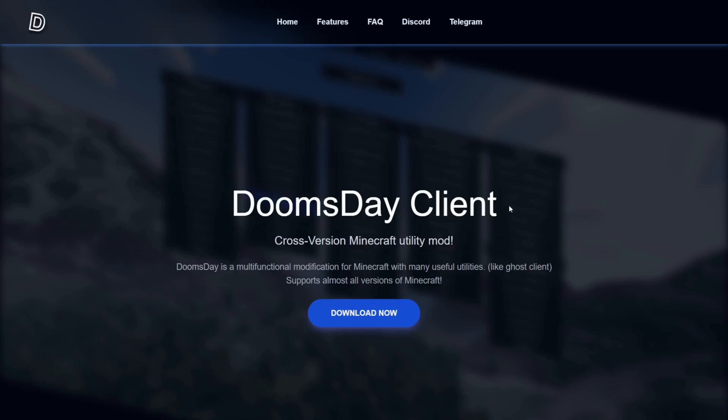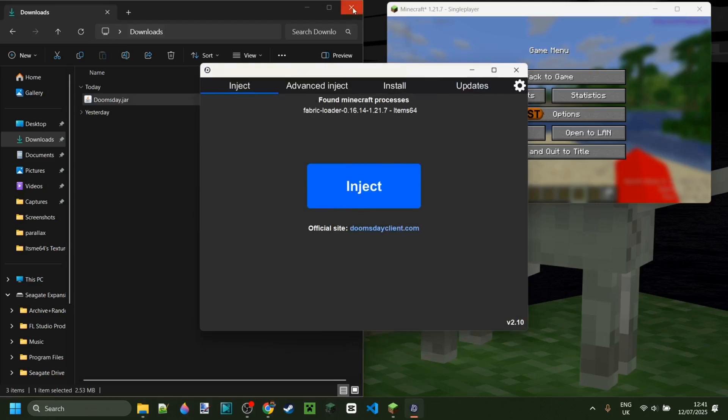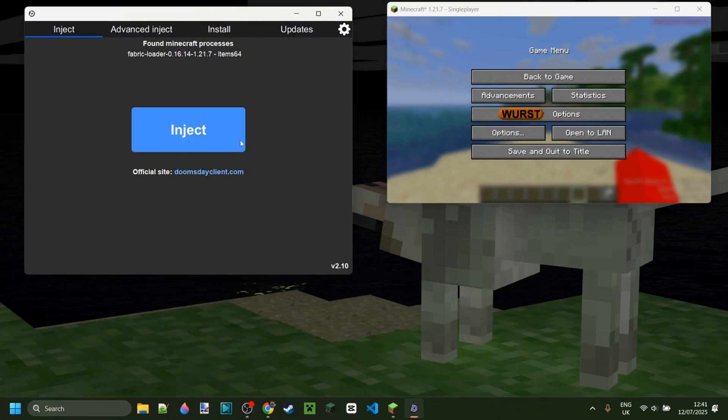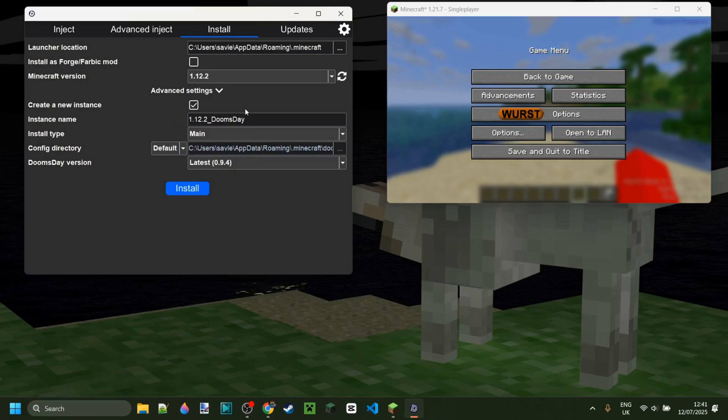There is one other thing I want to show you, and I'm going to do that using Doomsday Client. I can just open this up, and as you can see, Doomsday is actually an injectable client. You can inject it, but you can also install it for almost any version as a Forge mod or as a Fabric mod. It's incredibly cool — you can do Forge, Fabric, really whatever. It's pretty sick.